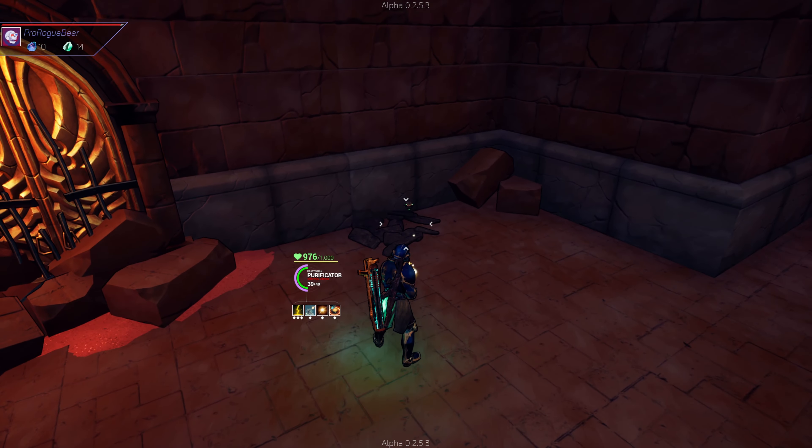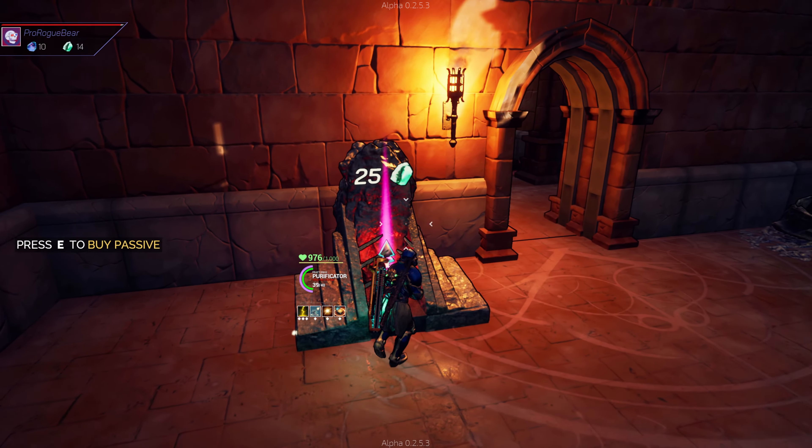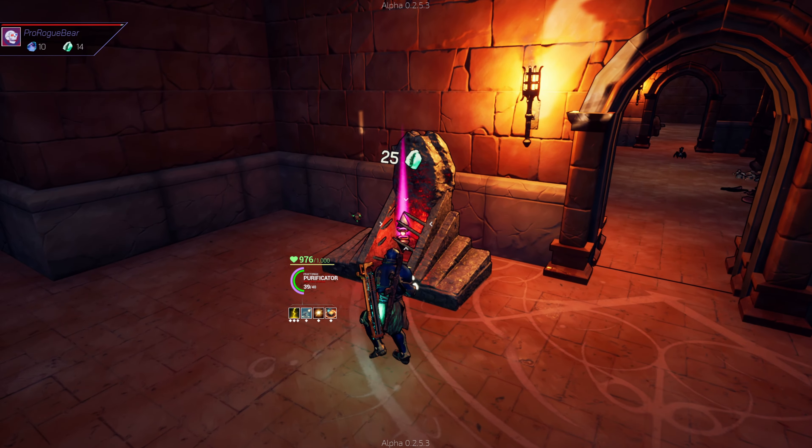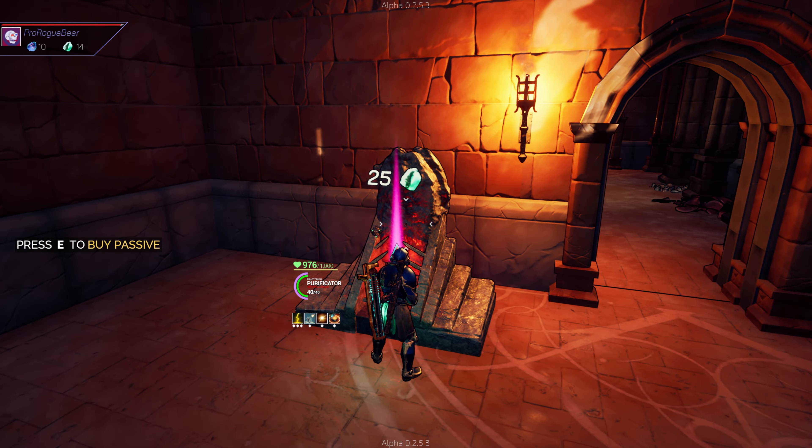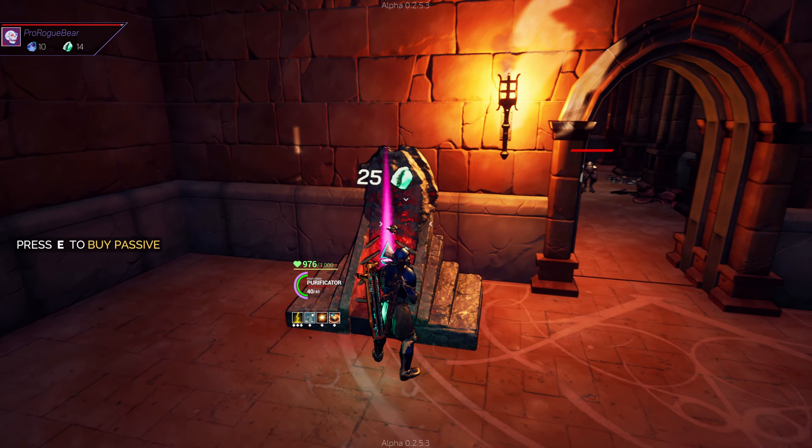We can actually buy that - get an offensive drone. So we've got a little upgrade. We don't have enough for this, but this would buy a new passive - kind of like Slay the Spire, a new little passive ability. We've got the Crit Goblin as well.